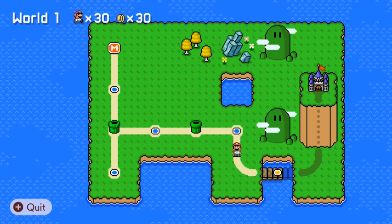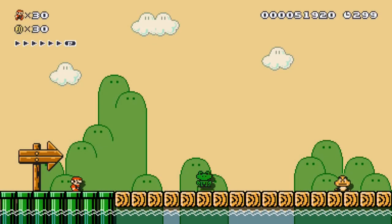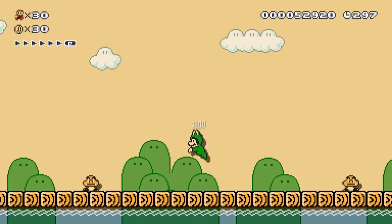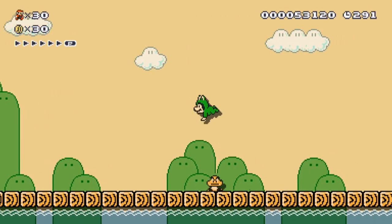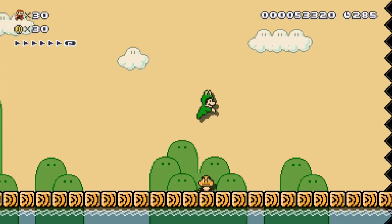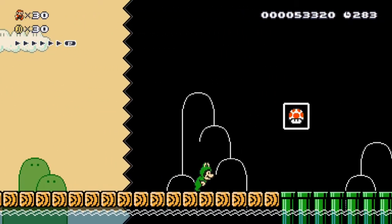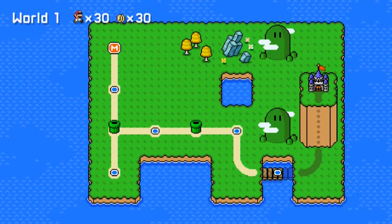Here you can see I've made a little bridge - you can add all these kind of little details to your overworld map. I've decided to add the frog suit. The frog suit is a new power-up - you can see you can jump higher, it also helps you swim underwater. I haven't made an underwater level, maybe I should have done that, but still - here we are. I've only made small levels just to show off these new features for you guys.